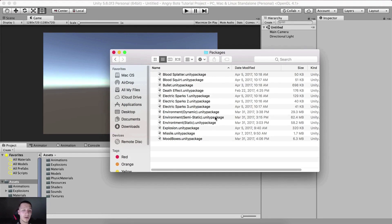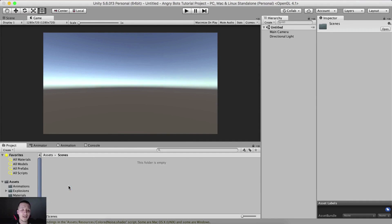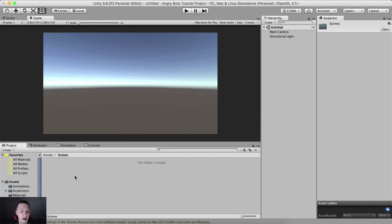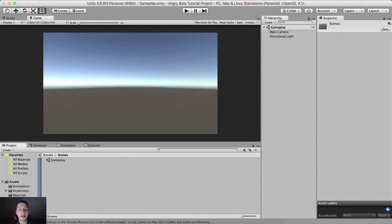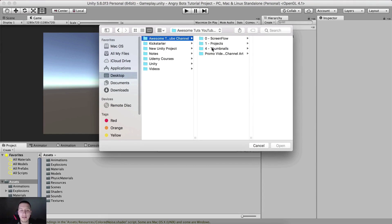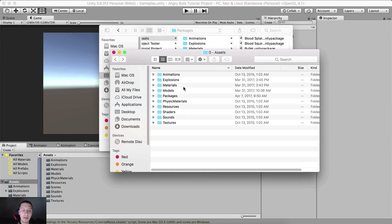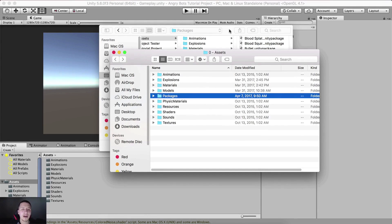We have a lot of packages here. Before that I'm gonna right click here, create a new folder which I'm gonna call 'scenes'. Inside of this folder I'm gonna save this scene - go under File > Save Scene or simply Command+S or Control+S on Windows. Save it into the scenes folder. Here is my scenes folder - I'm gonna call this the 'gameplay' scene. Now what we need to do is right click, Import Package, Custom Package, located inside of the assets - projects, Angry Bots, assets, and inside of the packages folder.